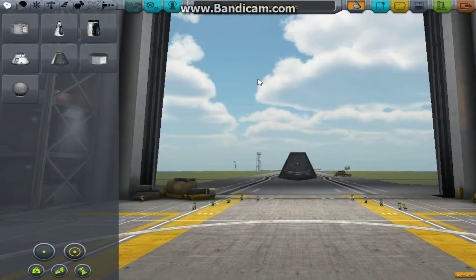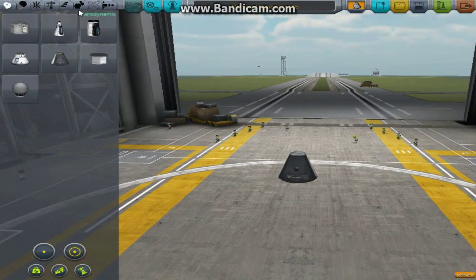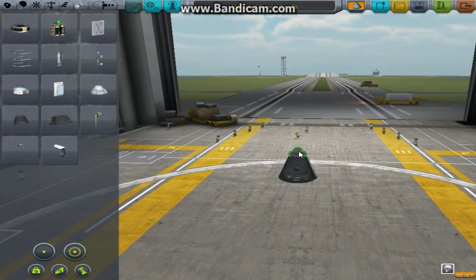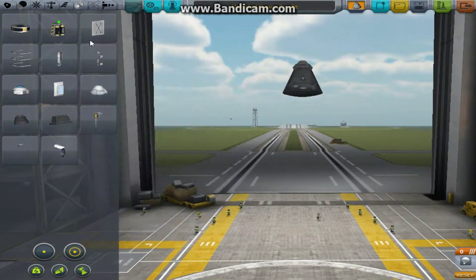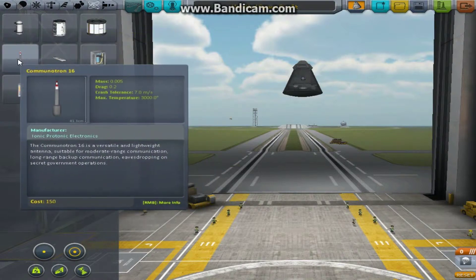So we're going to get the first command pod — this is in my own career mode save, that's why we've got perhaps more pods than we need. We're going to go to utility and put our Mark 16 parachute on. And underneath, once you unlock enough, you will have in your science tab here — which looks like a little electron symbol — you will have more than just this aerial.